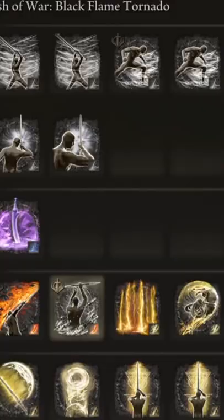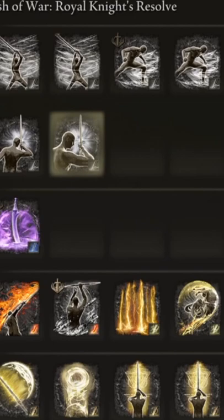When it comes to Ashes of War in Elden Ring, there are many powerful ones, but a lot get overlooked. People tend to gravitate towards ones like Flaming Strike, but ones like Stamp get overlooked often. So I'm here to go over every Ash of War that you can put on weapons in Elden Ring.